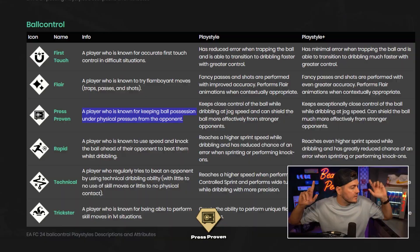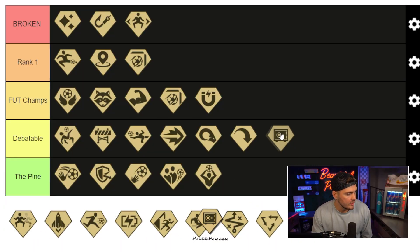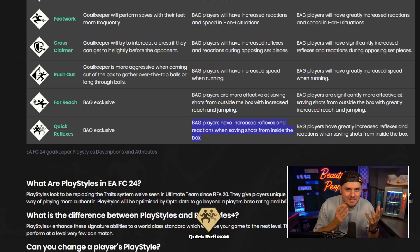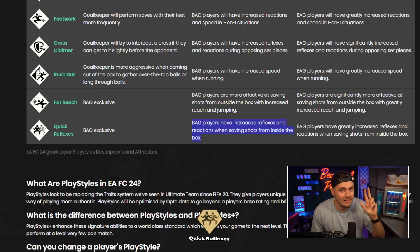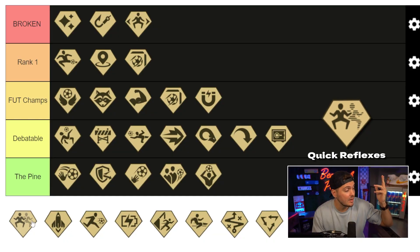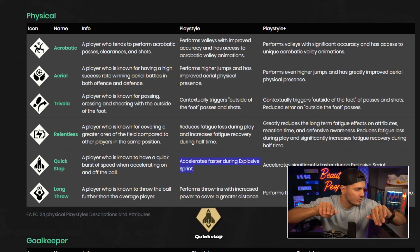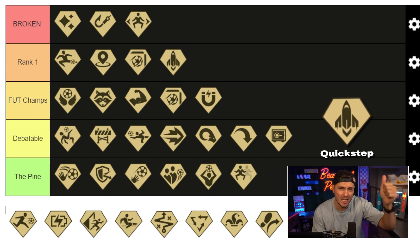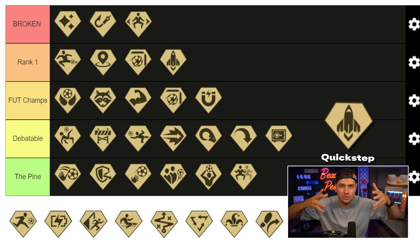Press proven — a player known for keeping ball possession under physical pressure from an opponent. This sounds good on paper, but I'm not that excited — going debatable. Quick reflexes for goalkeepers: maybe, maybe not. You can't measure quick reflexes one-to-one; it's always going to be subjective and opinionated, especially a playstyle like this. Going to the pine. Quick step — a player known to have a quick burst of speed when accelerating and off the ball. It's going to be an in-demand playstyle, especially when combined with other dribbling or key physical playstyles.